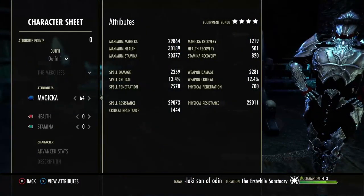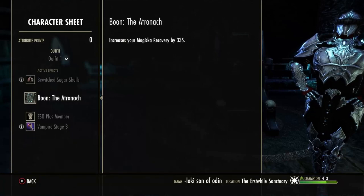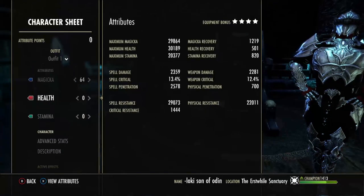I'm gonna go to the character sheet. Running 64 in max magicka. Got about 29.8k max mag, 30.1 max health, 20.3 max stam, 1200 magicka recovery. Our spell damage we're not too worried about but it does ramp up a little bit. We're mainly shooting for penetration on this build — that's how most Magicka Dragonites are running at the moment. Atronach Mundus Stone. We're stage three vampire and we are a Breton.